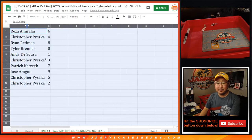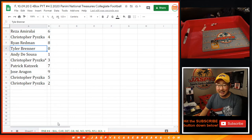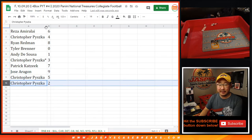Alright — Riza with 6, Kris with 4, Ryan with 8, Tyler Brenner with 0. You get any and all redemptions for the following teams down there on the bottom tab where the mouse cursor is, including 1-of-1 redemptions. Andy, you'll get live 1-of-1s though. Kris with 3, Patrick with 7, Jose with 9, Kris with 5, and 2.